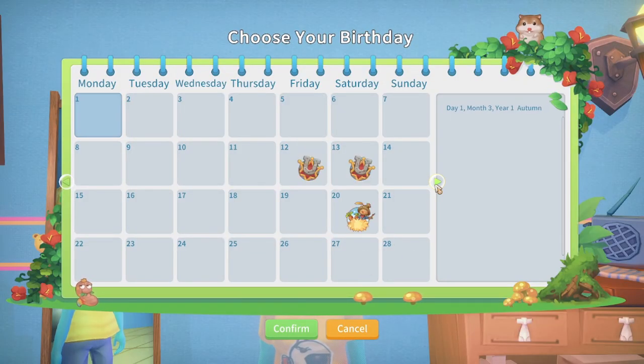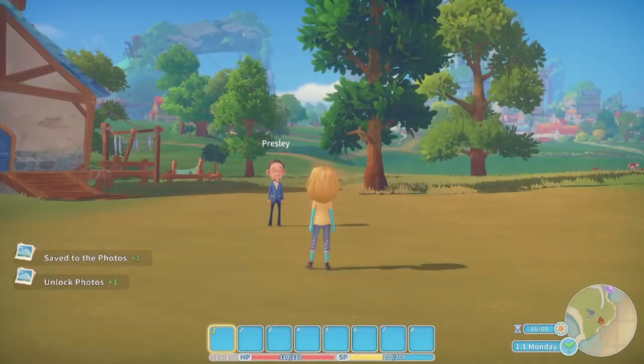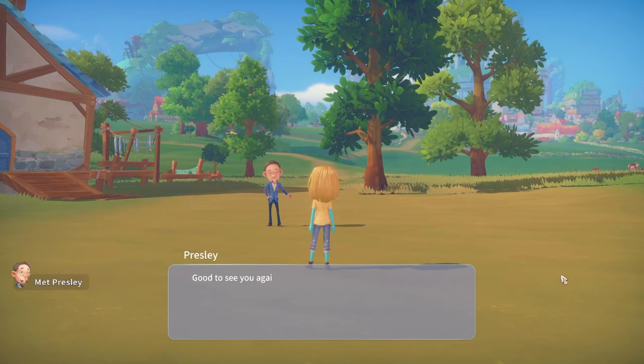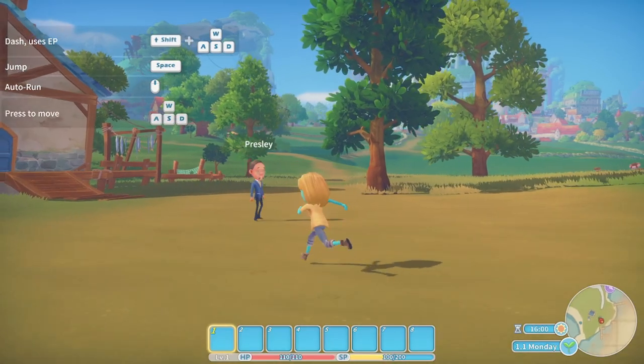You can even choose your birthday, though I'm not sure what you can do with that yet. The adventure begins — you set sail and head into Portia and meet a character called Presley who meets you at the start of your adventure. He is a resident of Portia and shows you the way to the workshop.